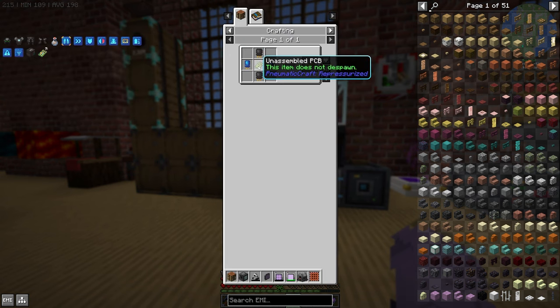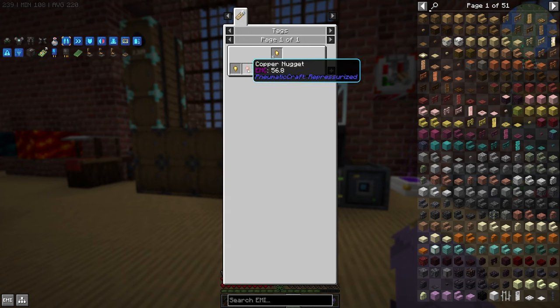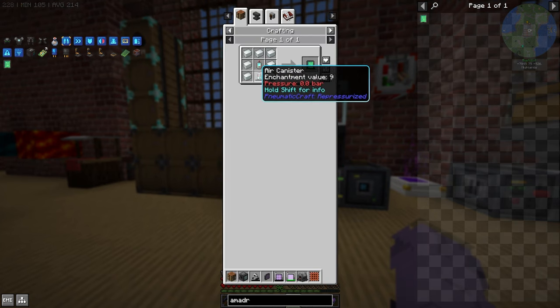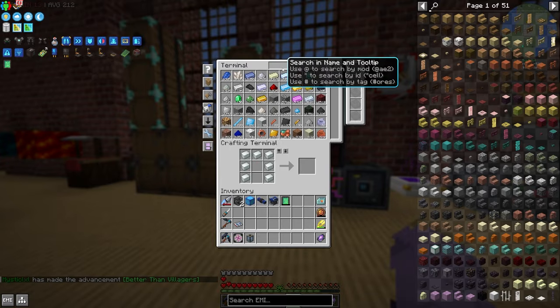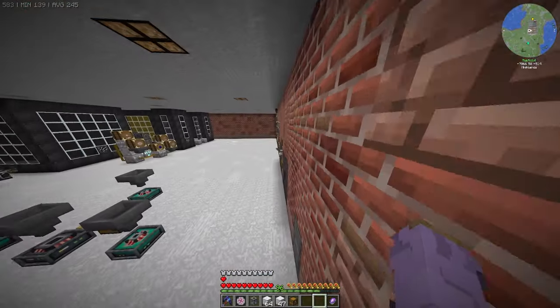If you watched the FTB Sky series you'll know how this is done. We need to make some unassembled PCBs and the assembly controller, which means we need plastic sheets, pneumatic wiring — this is just a gold nugget tagged incorrectly — and some redstone torches. Now I need some more compressed iron, which is pretty easy to get.